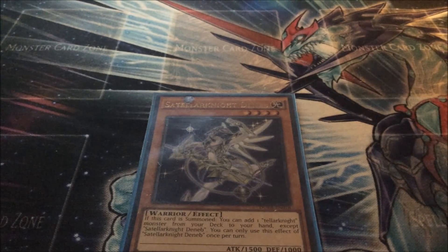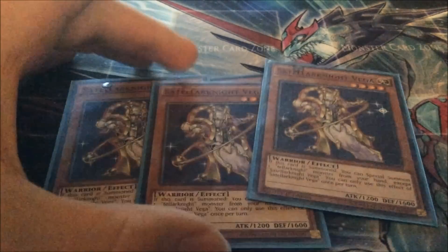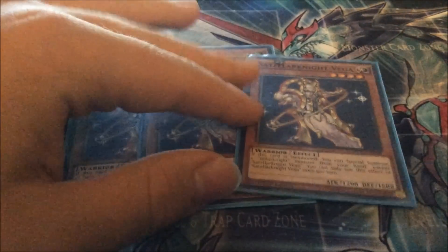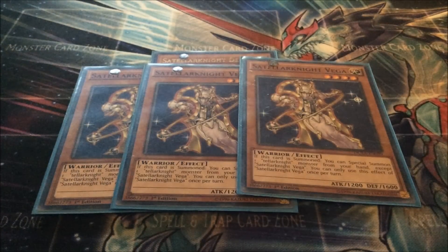Obviously you've got to run three Stratos. Next, we've got three Satellite Vega. All these cards basically combo together, and I'll show you one of the main combos at the very end. What Satellite Vega does is when it's summoned, you can special summon a Satellite monster from your hand. You can't special summon Vega itself, and you can only use the effect of Vega once per turn.